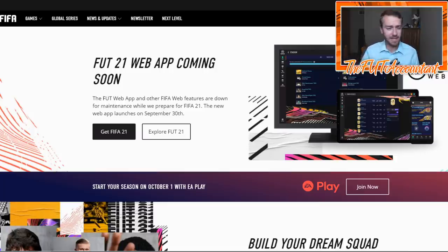A lot of people are in different situations with FIFA points or no FIFA points. Some people can't even access the companion app or the web app. But first things first, we can actually see a little bit of what the web app is going to look like based off of these images right here. Tomorrow at around 6 p.m. UK on Wednesday is when you should be able to get into your FIFA 21 web app and Ultimate Team.